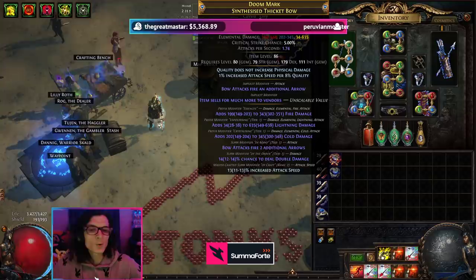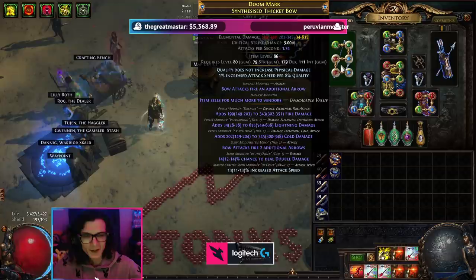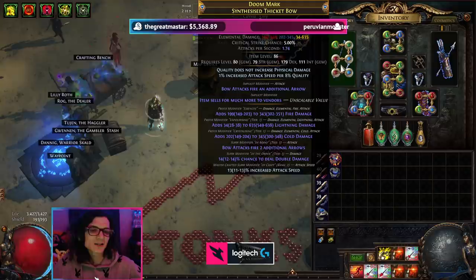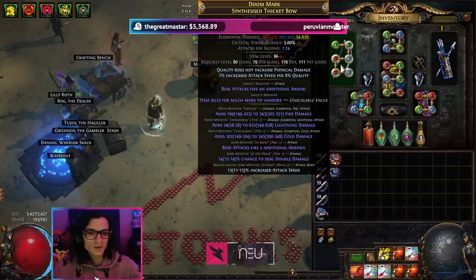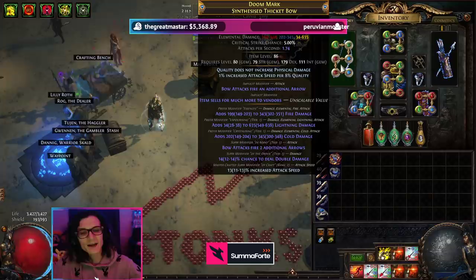We are going for triple elemental damage, and this is triple T1. The fire damage is an essence, which is roughly 0.6% less damage than an actual tier 1 modifier, but it makes crafting this bow basically 100 times easier, which is why we go for essence. You could simply just divine the mod better than a regular T1, and you could basically not tell the difference. The 114 people who have copied it decided that it wasn't too big of a deal.